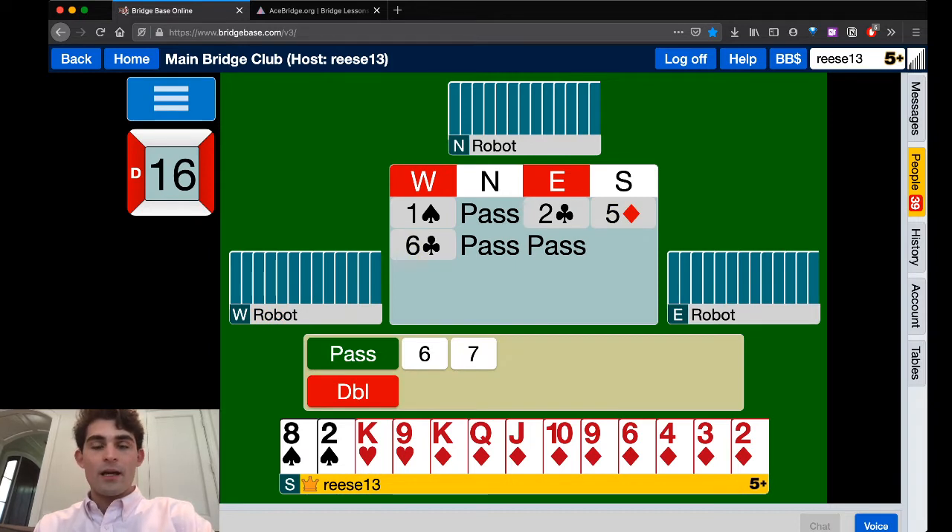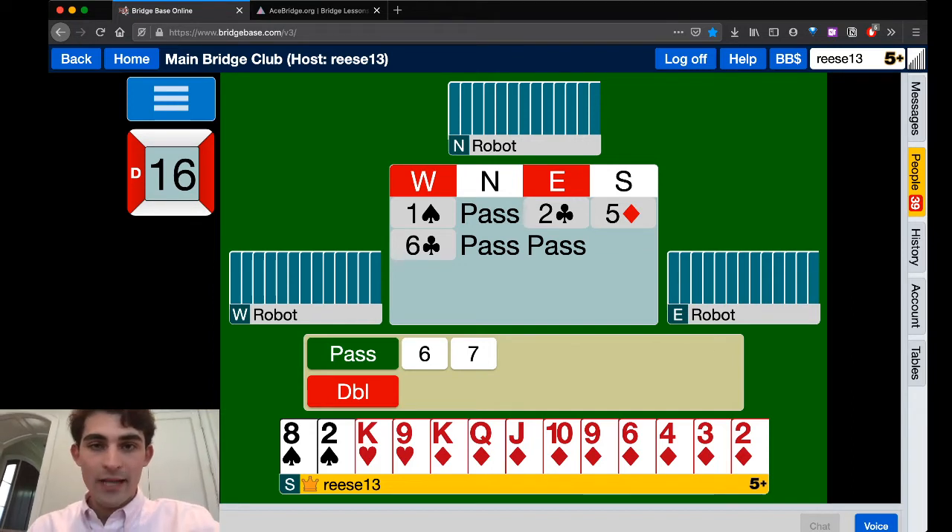Here's the thing — they bid six clubs vulnerable. That score is 1370. Don't worry about that for now, just know it's a lot. However, we're non-vul. We see only one diamond loser — the ace of diamonds — two spade losers, and two heart losers, counting the ace and queen. That's five total losers. The most we can go down in six diamonds is four, which costs us 800.